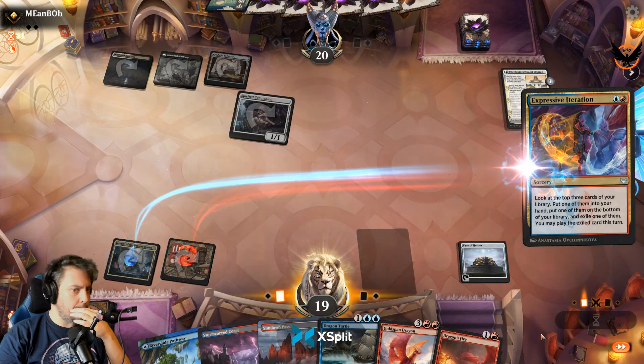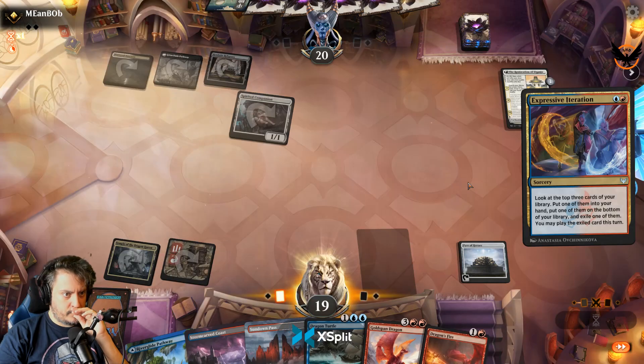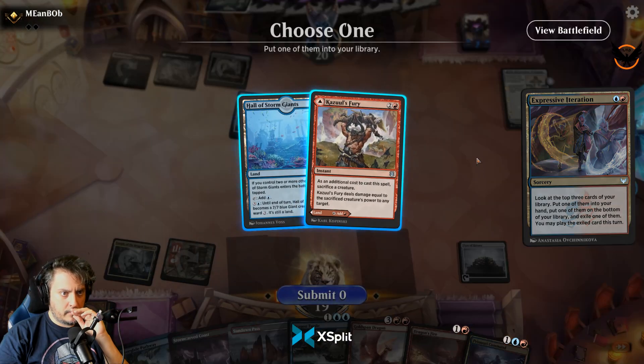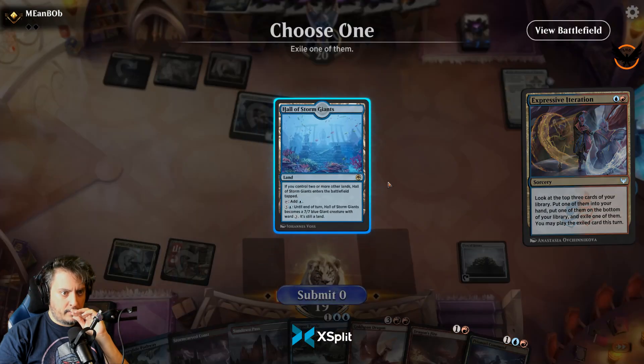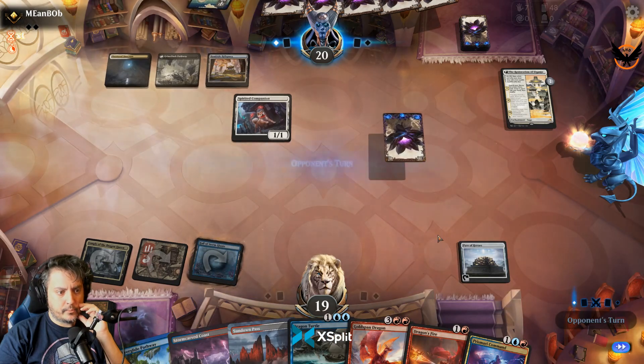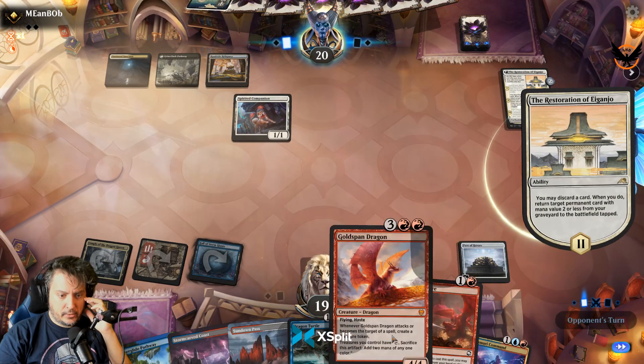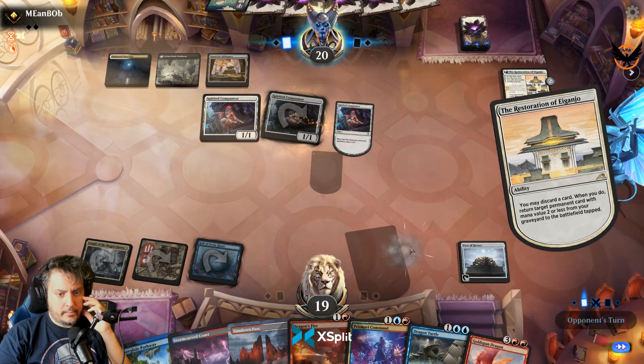We're casting Expressive Iteration. I don't need the land — I'll put that one in my hand, send that one back to the library, and exile this one. Just coming in tapped. This is the first time I'm playing this deck too, so I may not play it exactly right.